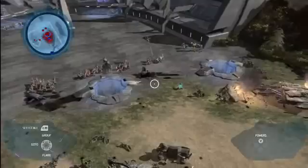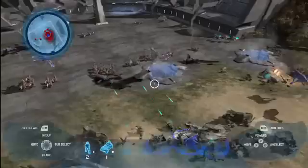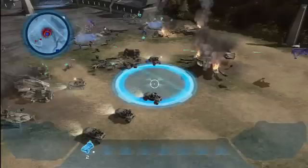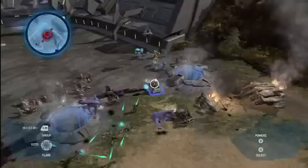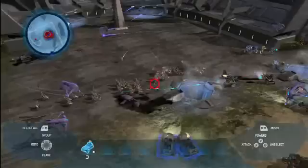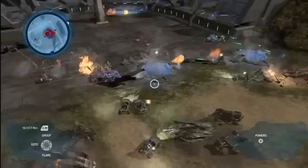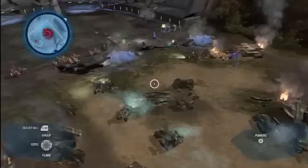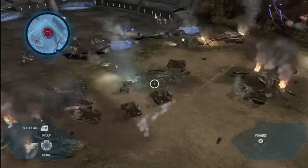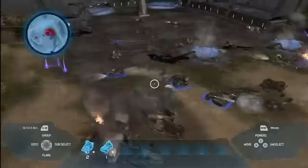Here we have a much larger conflict between the Covenant and the UNSC. We have a lot of Covenant in between, so we're going to have to bring in our Warthogs and get to work. The real problem isn't the infantry — it's the Banshees flying overhead. They're just chewing me up and I've got nothing shooting at them. I'm going to have to get some help. Wolverines are the UNSC anti-air vehicle — a really powerful anti-air unit that'll take care of those Banshees with no problem. But I'll need to keep them protected on the ground.